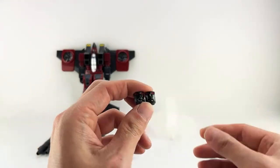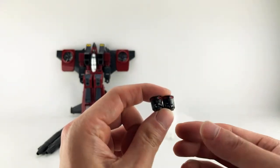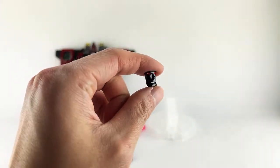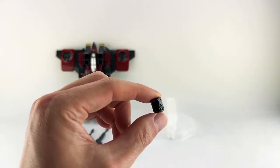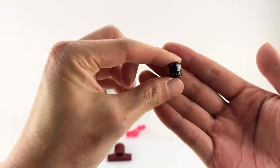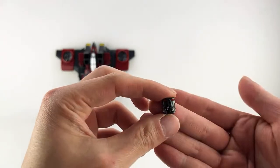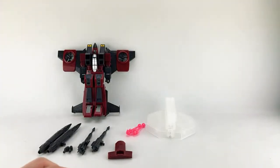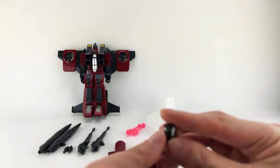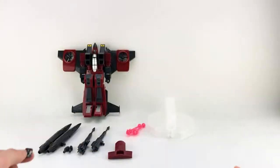So let me quickly go through the four faces. He has a kind of straight, slightly smiling face. He has a yelling, snarling face with one side of the lip up. He comes with a happy face. He comes with a lip curl but mouth not open — so pretty similar. And then the last one is kind of a sad face, like that tragic mask from theater. So he does come with quite a bit of accessories.